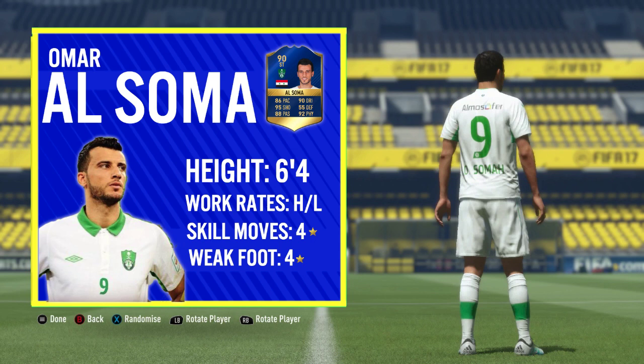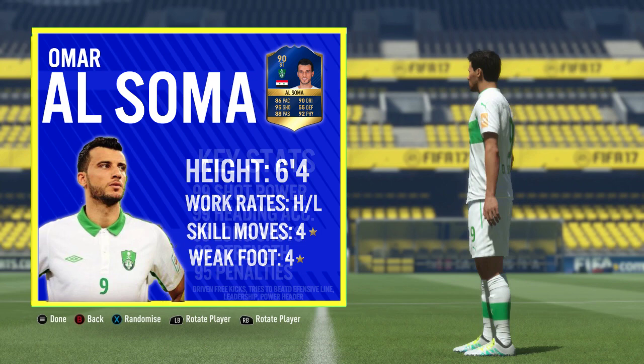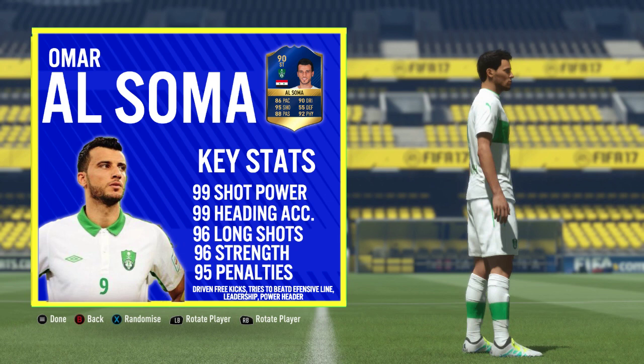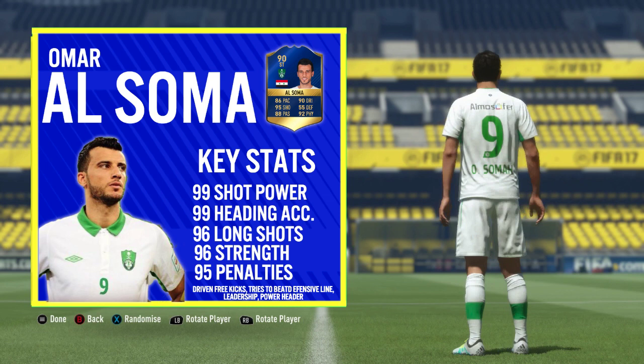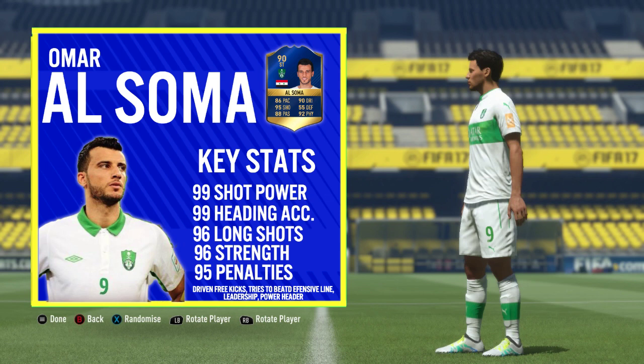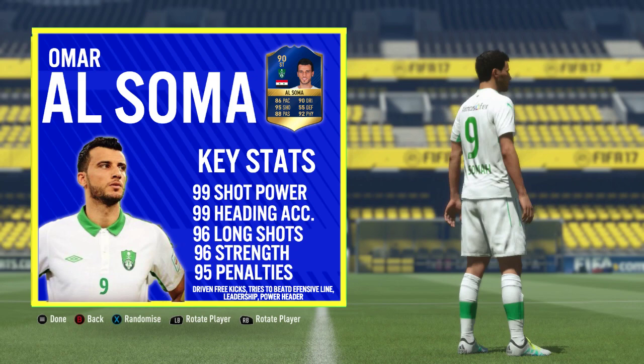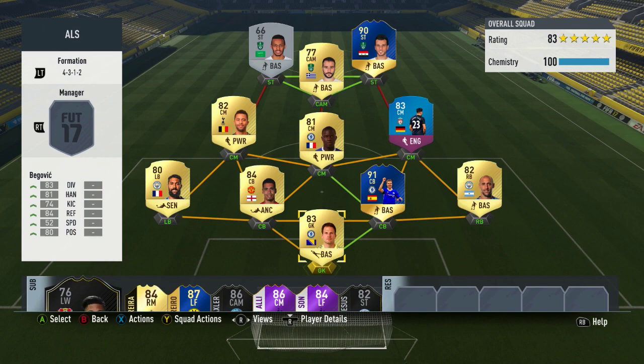His basic information: he's standing at six foot four inches tall, high-to-low work rates which are perfect for a striker, and a double four-star in skill moves and weak foot. Looking at his base card, it's a 90-rated striker in the Saudi League — incredible stats. He comes with 86 pace, 90 dribbling, 95 shooting, 88 passing, 92 physical, and 54 defending. Top five in-game stats include 99 shot power, 99 heading accuracy, 96 long shots, 96 strength, and 95 penalties. Traits include leadership, choice to beat the defensive line, and driven free kick taker.